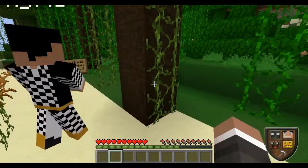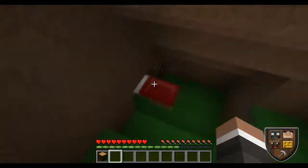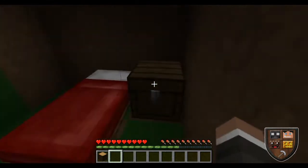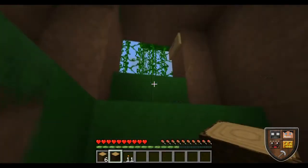There's a chest over there guys. So this is all we have. They gave us six wooden logs, three sticks, two string, one bowl, one mushroom, eleven torches, six cobble, and seeds for crops.